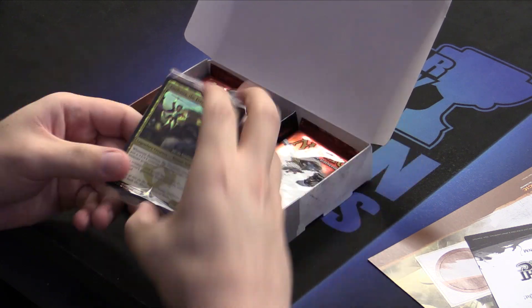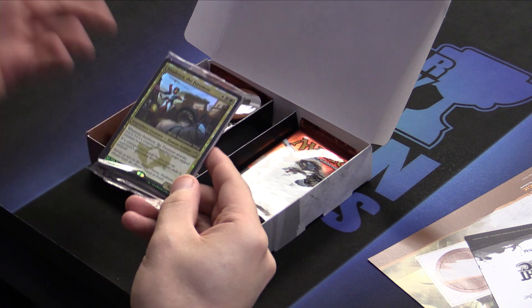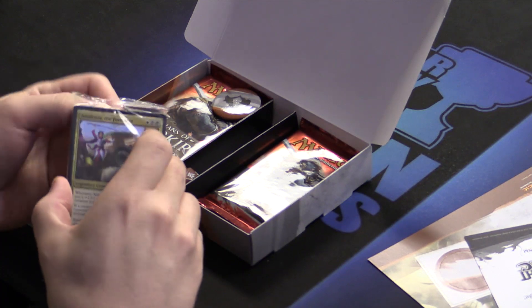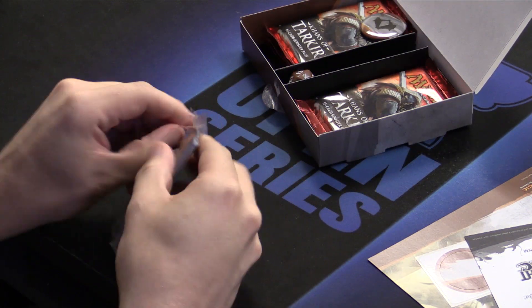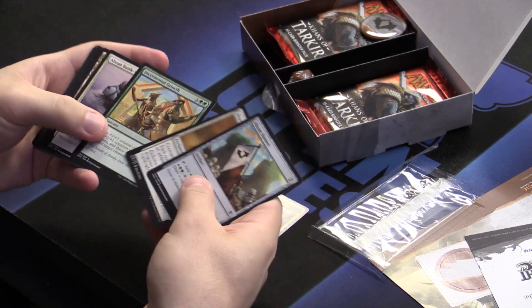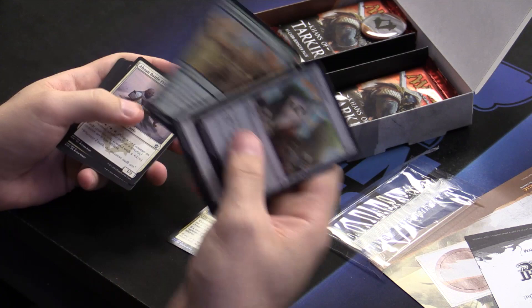Here we have the Sealed Pack. We immediately see we have Anafenza the Foremost. She is the Khan of this clan, and she's pretty sweet — kind of like a Loxodon Smiter. Let's see exactly what's all here in the Sealed Pack. Our pre-release card is Anafenza. That is really sweet. We've got her, a banner, and Incremental Growth — for lore and block limited fans, it's back. Make sure you have three targets, kids.